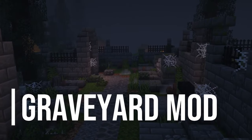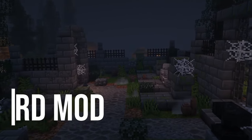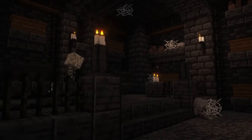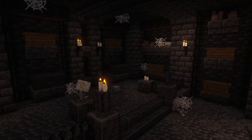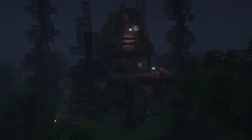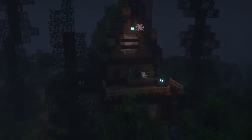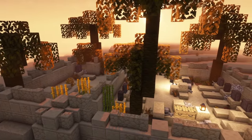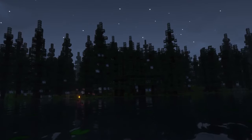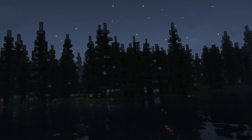We start off with the Graveyard mod. This mod adds several new structures such as graveyards, haunted houses and crypts to your game. Furthermore, new hostile mobs and various new blocks and items are included. There are even other biomes added if you install the Graveyard Biomes mod as well. I really like this mod because every structure is built with a lot of attention to detail, which creates an immersive experience for the player. Just see for yourself.